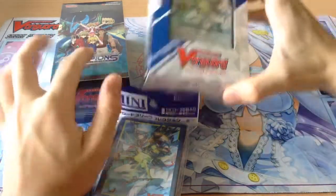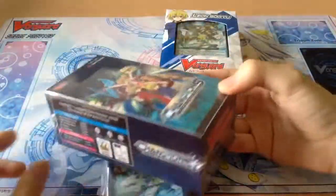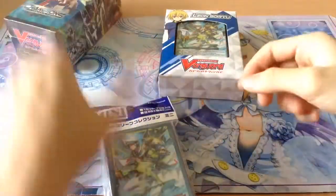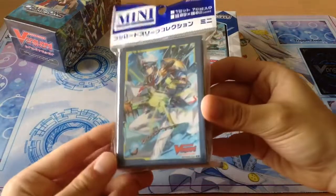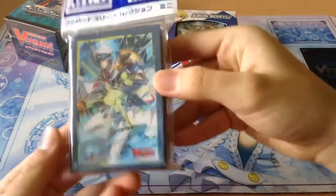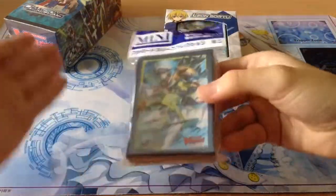So Roxy got one of these Trail Decks, she also got one of these extra boosters, because it had Echo Force and she's playing Echo Force. And also she got Uggle Sleeves to go along with the deck and whatever Echo Force cards we may be able to pull from there.